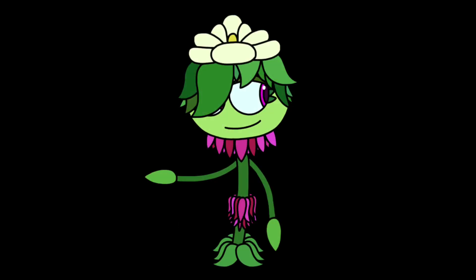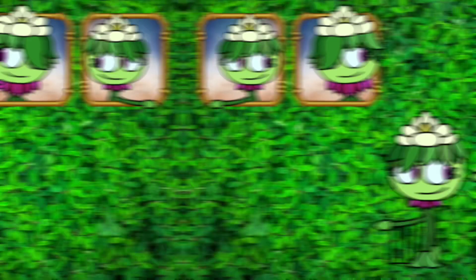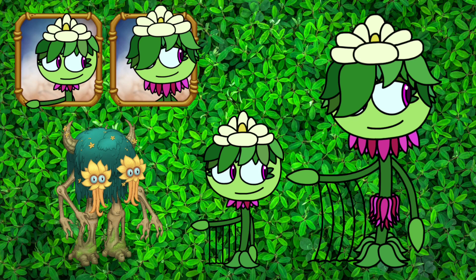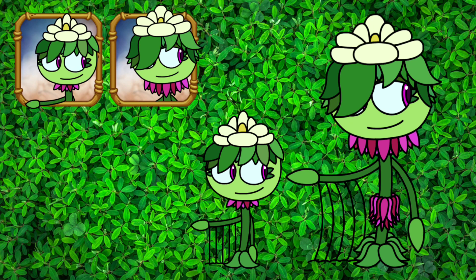Starting right off the bat, we have Magnolier Who. This was supposed to be the plant Quinn, until this guy came along. I have to be honest, the Big Blue Bubbles version looks a lot more cooler than mine. There's the baby design, and right next to it's the adult design.